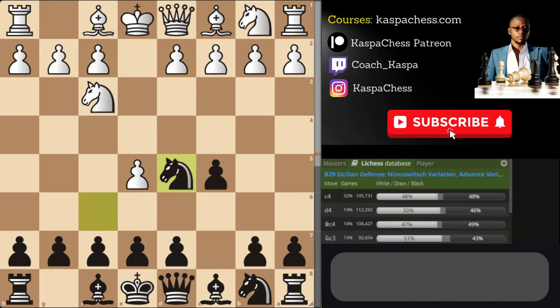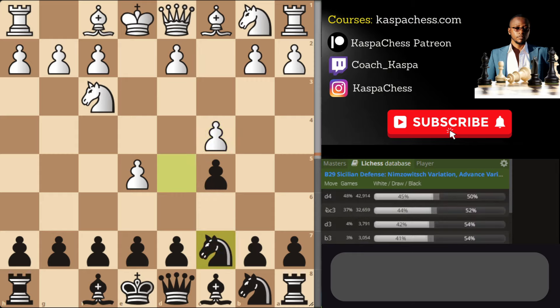What about the line where white doesn't play d4 and instead goes pawn to c4? The position is around 0.2 — still playable even in rated tournaments. Knight b6 is okay, but we only want to play Knight b6 if it comes with an immediate attack. For example, if white's light-square bishop is on c4, Knight b6 with tempo makes sense. But here it's white's pawn on c4 protected by the bishop, so we should consider Knight c7 instead — always prefer Knight c7 if there's nothing to attack on c4.